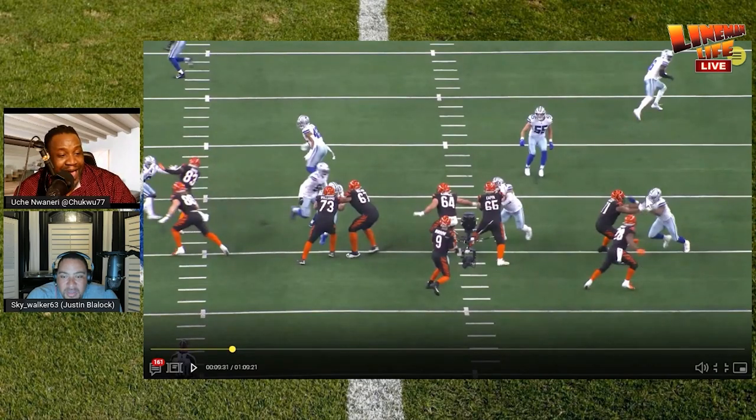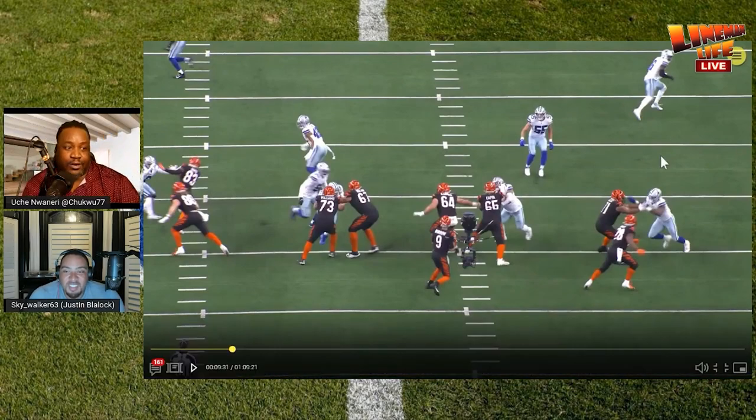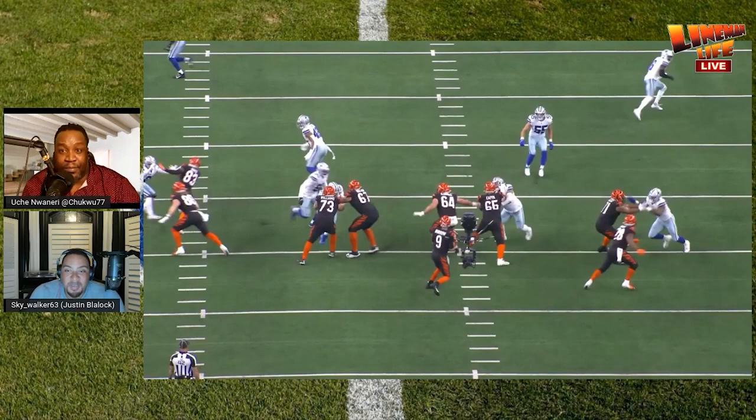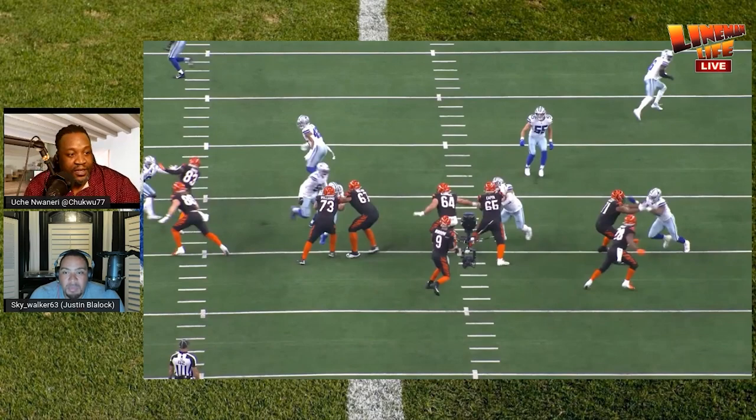The right guard is the only guy who is literally by himself on a block — everyone else has help. You've got the running back. So what do you do when you've got a chip? Make him run into the running back. You make him run into the chip. Sit on the inside half of him so you can just sit down and snatch him up once he tries to avoid or takes on the running back. Because we saw him get chipped last week — Fournette got all the ribs, Fournette got everything. And it makes the tackle's job that much easier.